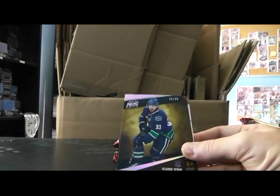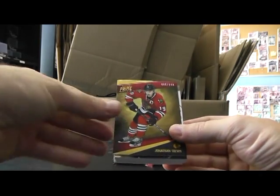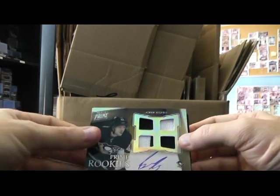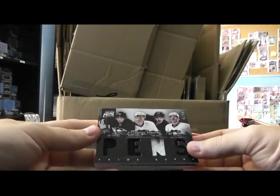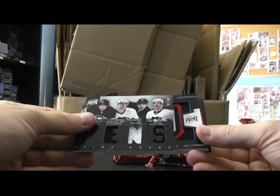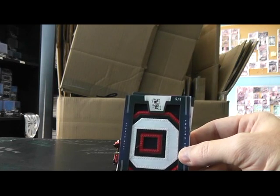Numbered to 25, virgin Henrik Sedin, Canucks. We have Jonathan Toews, Blackhawks. Dual patch, dual jersey — Simon Despres — dual patch dual jersey rookie autograph, Pittsburgh, numbered to 50. Then we have Eric Tangradi, Robert Bortuzzo, Chris Kunitz, and Joe Vitale to 75, quad jersey. The Oilers — Ales Hemsky — 5 of only 6. These patches are really nice looking.